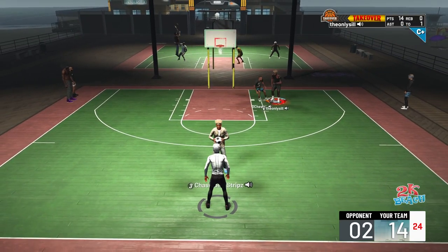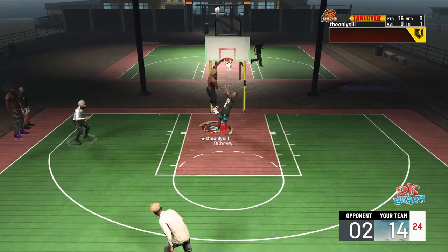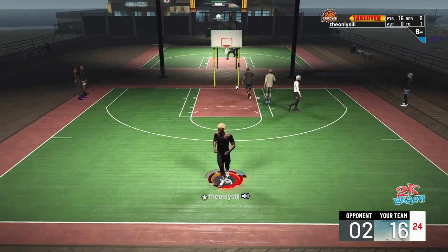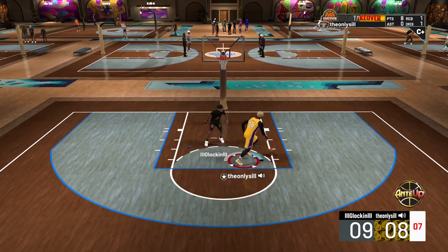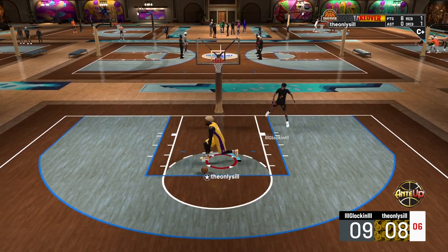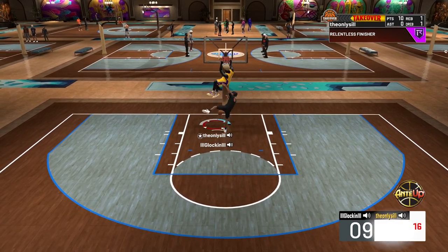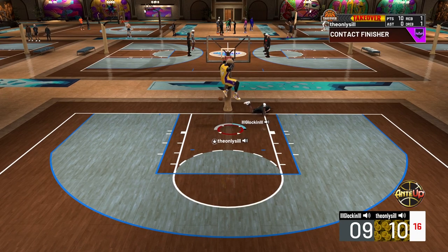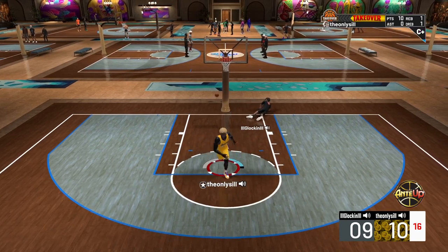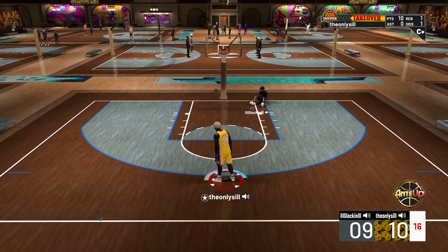With that being said, I'm gonna be ranking all the rarest pausing animations you can possibly get in the game. I've played the game, I'm Elite 1, and I've gotten every single animation you can possibly get. For those who don't know, it's basically when you sprint outside of the paint while you're in the paint, away from the basket, and you hold down on your right stick — it puts you in a dunk animation. It's super overpowered.